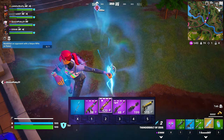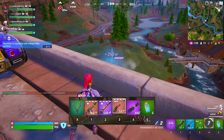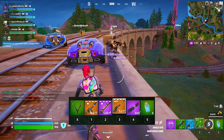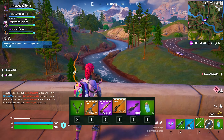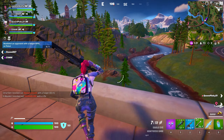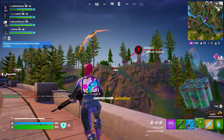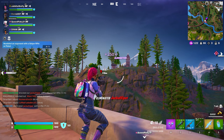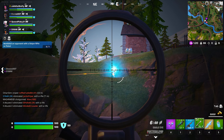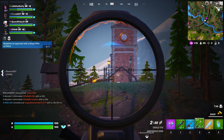Three guns, one movement item, one healing item — normally a shotgun, an AR, and a sniper accompanied with wings or shockwaves. I will usually carry shields; if I don't find any I'll at least have a med kit. The shields I recommend are minis or chug splashes as they are the quickest to use mid-fight. If sniping isn't your thing, you can run a two-weapon loadout with a shotty and an AR alongside two movement or two healing items.